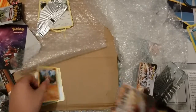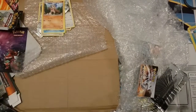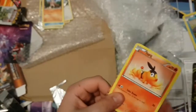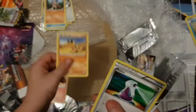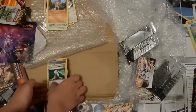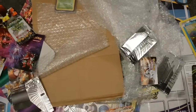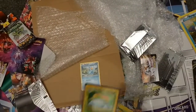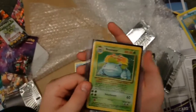Ducklett, Timburr. Sampling packs are a good way to start some of the set you're collecting. Tepig, Sandile, Potion.